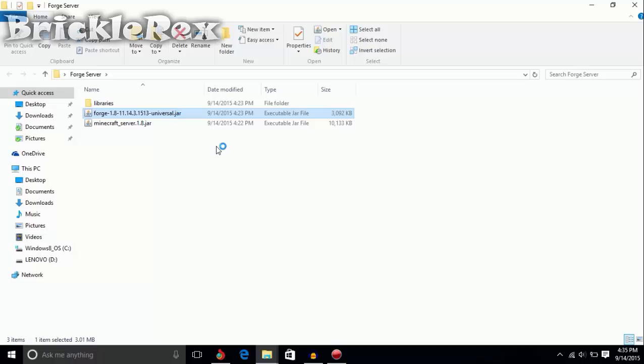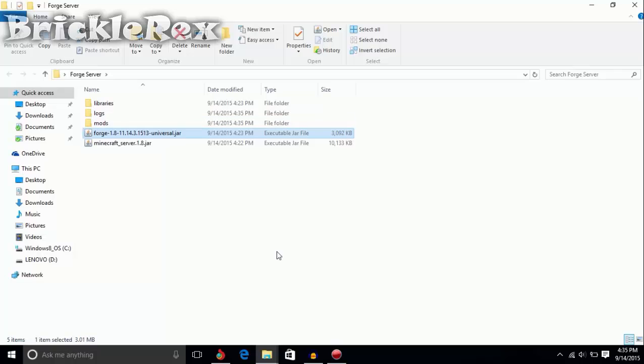After that, just double-click the ForgeServer jar. And you need to have Java installed — that's important. It's going to create some new files now, and we're going to wait for it. It's going to open up the console too.